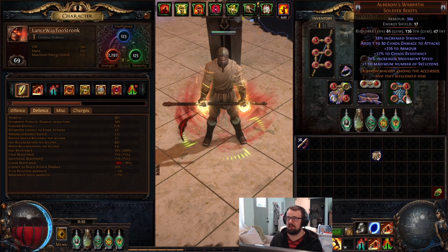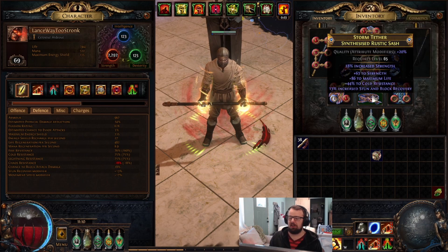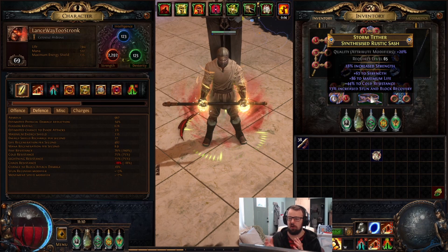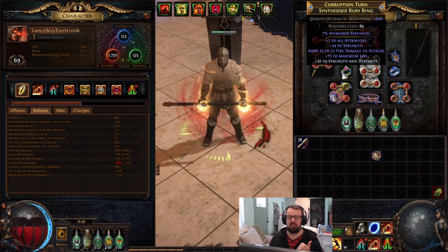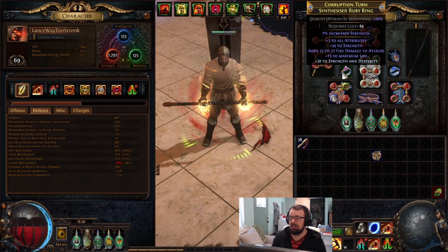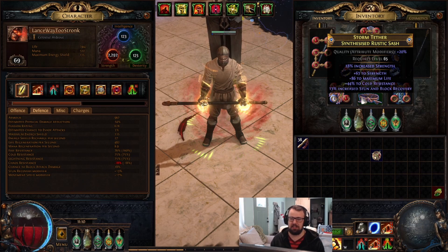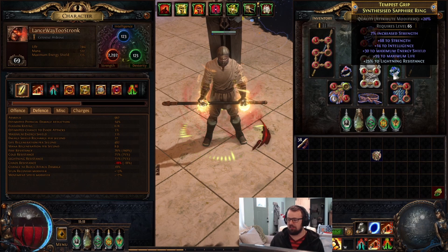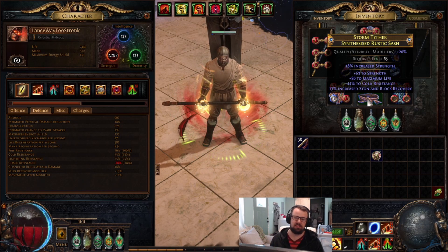I'll scroll over the gear to give you an idea of what the character is wearing. This gear is not min-maxed but it's decent. We have Alberon's Warpath boots, which will eventually be replaced with rare boots. The belt, helmet, amulet, and gloves are synthesized items — those bases cost around 30 to 100 chaos. The rings with synthesized implicits were more expensive. Basically we're using strength essences to craft strength onto gear, and the plan is to eventually use Aisling to get hybrid strength/dex or hybrid strength/int, then craft the other hybrid attribute as a suffix, pushing over 100 strength per gear slot.